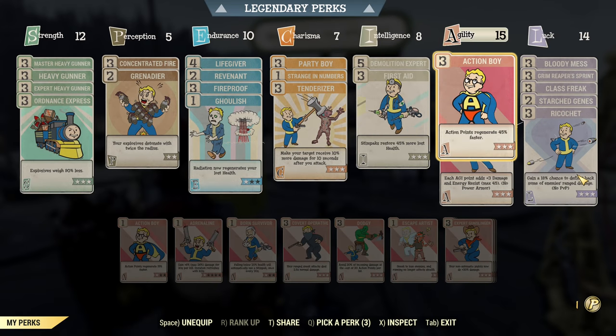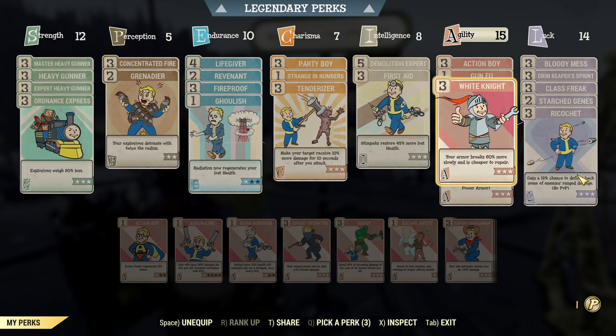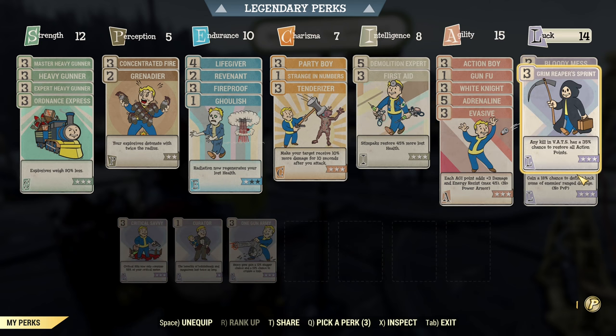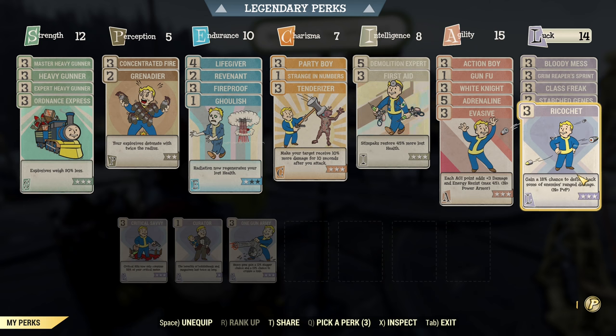Under Agility: Max Out — we need this AP. We have Action Boy for AP refresh, Gunfu for auto-swap of the target, White Knight so we don't repair our armor all the time since regular armor breaks quite often without this perk, Adrenaline for more damage, and Evasive for more resistance to reduce the risk of instant death. Under Luck: Bloody Mess for more damage, Grim Reaper's Sprint to support our AP refresh — heavy guns are quite heavy in VATS, so we need all types of AP regeneration. Class Freak, as there is plenty of mutations. Star Genes to keep those mutations. And Ricochet — again, to reduce the risk of instant death. Sometimes if an enemy double-taps you, you will instantly die without going into the down state. Ricochet reduces the chance of being double-tapped, as there is a chance at least one bullet will get deflected.